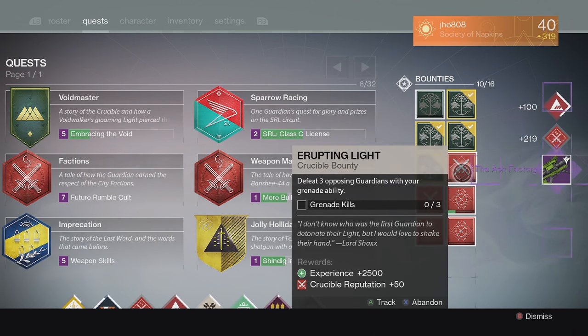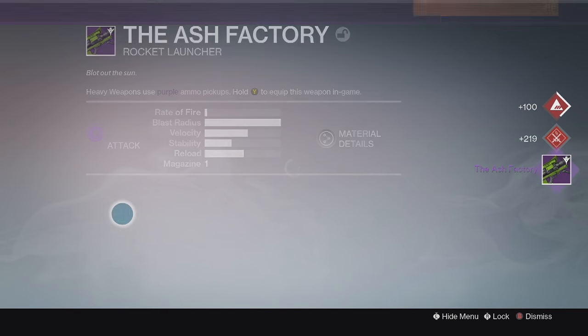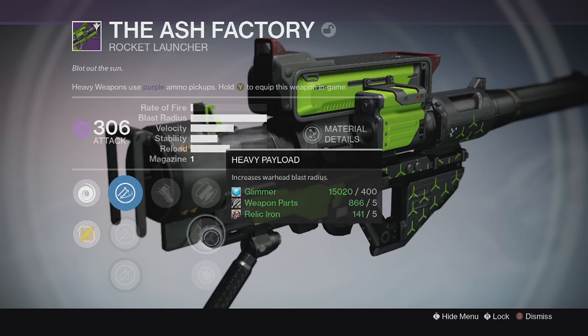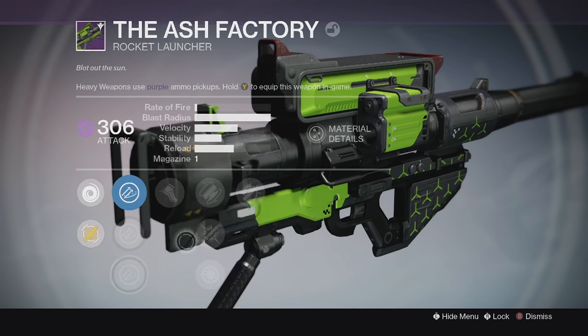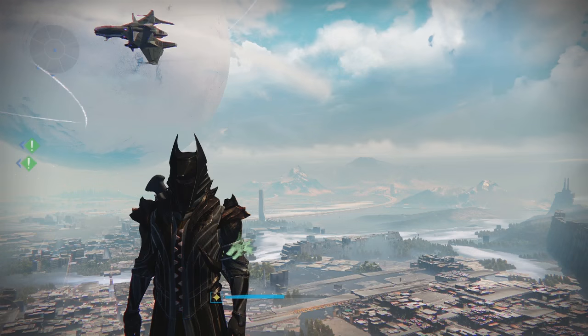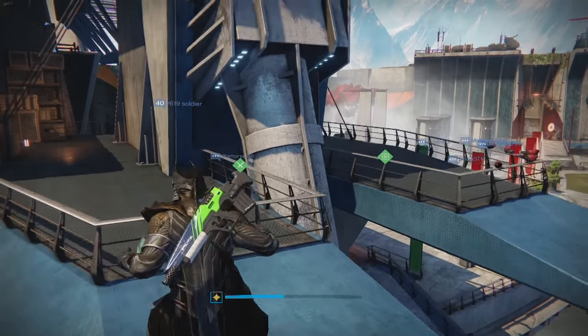Moving into my weekly Crucible reward, starting off on my first character — we ended up getting an Ash Factory Legendary Rocket Launcher at 306 attack. The perks were Battle Runner and Tracking. Not the greatest perks for Crucible; I'd say the best roll would probably be Grenades and Horseshoes and a Tripod. That would probably be the best roll for Crucible, but it's still pretty good — better than getting Ghost Shells as rewards for the bounty.